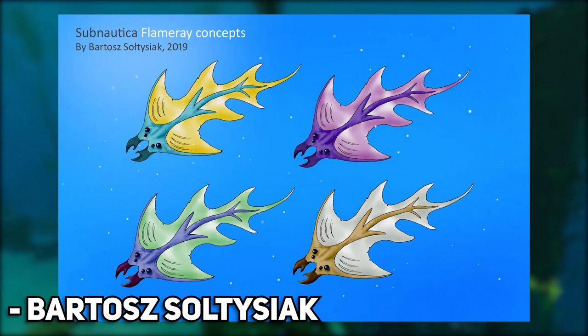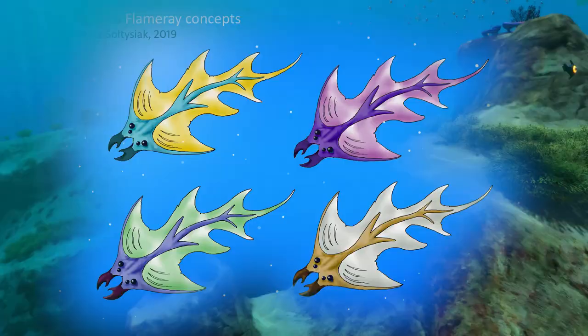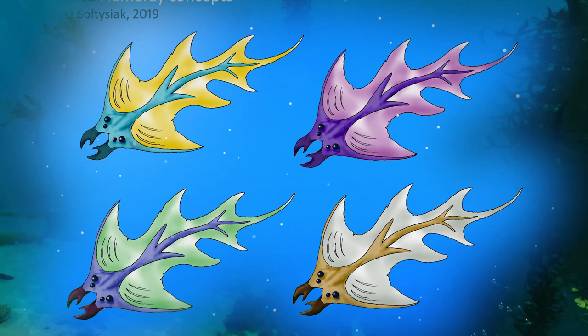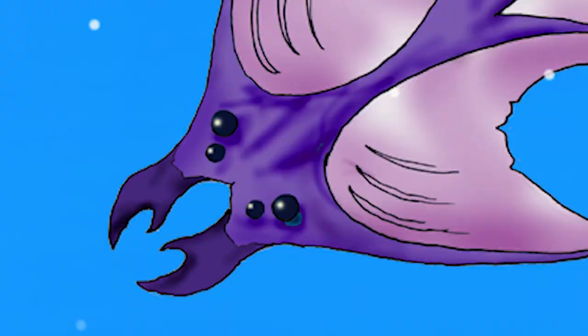First, we have the Flame Ray by Bartoszloziak. This creature could perfectly fit into a tropical spin-off of Subnautica. It's 1-2 meters long, so about the size of a rabbit ray. It would spend most of its time swimming close to sandy seabeds and would be neutral — so as long as you don't attack it, you don't need to worry about it. I really like this concept; I think its bioluminescent membranes would be able to heat up, so if you get too close, you take damage. That would also discourage you from attacking it — it's just too cute for that.